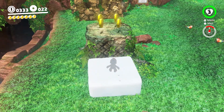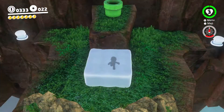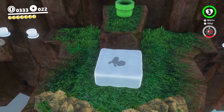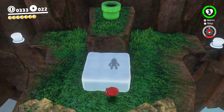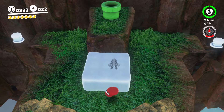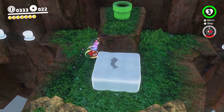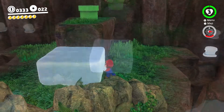My favorite part is when Mario's little head is sticking up through the top. The other hilarious thing you can do is throw Cappy out of the cloud. It seems like Cappy can't get back into the cloud either, so he kind of just bounces around the edges. And if you do the spin throw, Cappy just goes crazy on the outside.